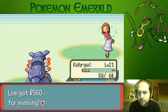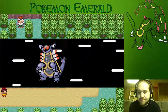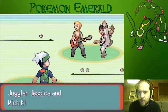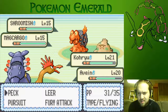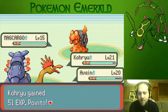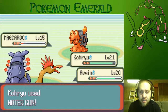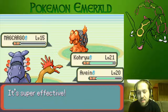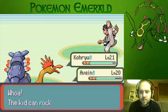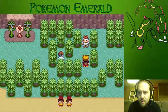We have Cut. Normally I would not teach HMs to my starter or my Pokemon in my party, but in this game it's quite useful because there's a lot of cut trees with items and trainers behind them. I could actually go back to Rustboro and fight more cut-tree trainers, but we'll come to that at a better time.